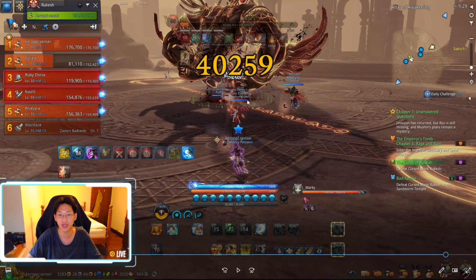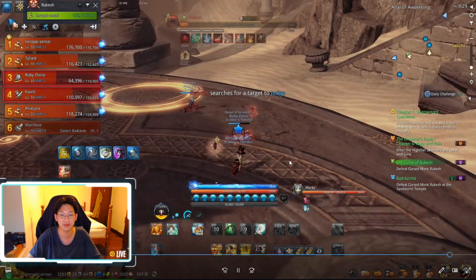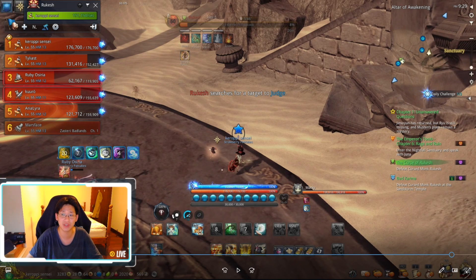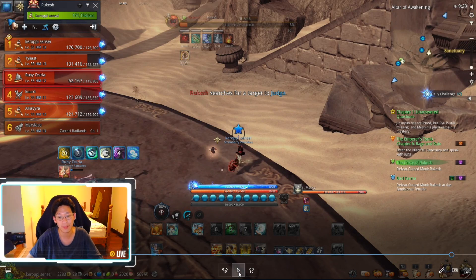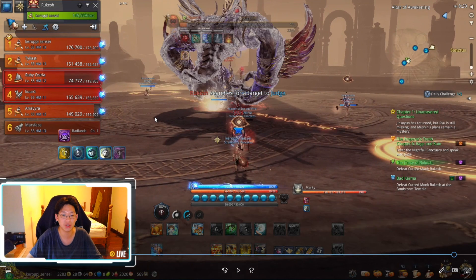Immediately after this there is a little change because this is the second phase — he's going to slam the ground and create a big AOE laser beam pulse that you need to jump over. He slams the ground, creates this big ring that pushes outward and we have to jump over it. He's searching for targets to judge. Steve accidentally pressed two on the summoner and moved, so now Steve and I are the furthest targets instead of me and Peach.